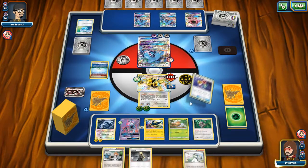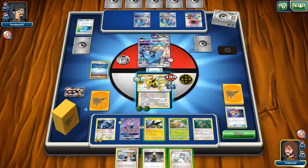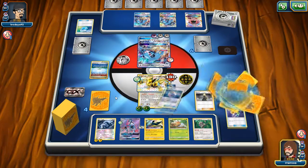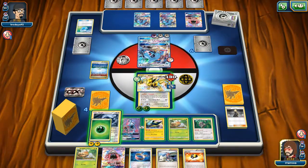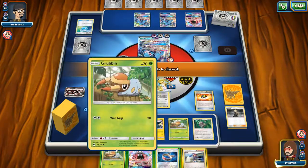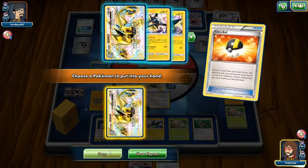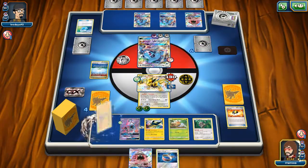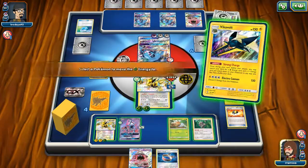I'm going to use Recycle, get energy back into deck. I'm going to go for Cynthia — his hand is already reduced. So maybe I should have accelerated his energy first and gone for Cynthia because I don't want to draw into too much energy. Another energy on the Lugia here. I'm going to get myself another Lugia Break into play because this one's probably going to get knocked out next turn. I'm fine with that. Let's go ahead and accelerate to the Lugia Break and deal some more damage.